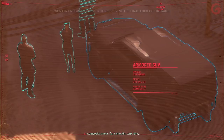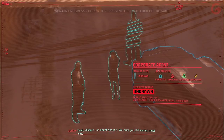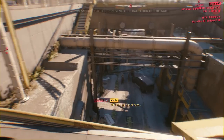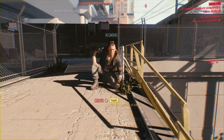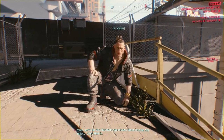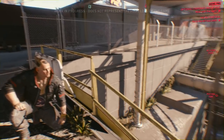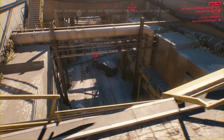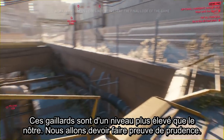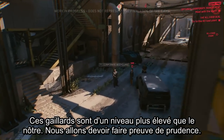The scanner reveals composite armor on the car — it's a Militech tank. No doubt about it. Jackie questions whether V still wants to meet her. V commits — they have to do this — but tells Jackie not to move a muscle unless she starts it. These guys are levels higher. They try to approach carefully.